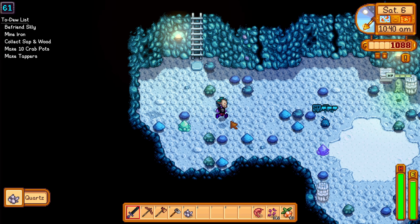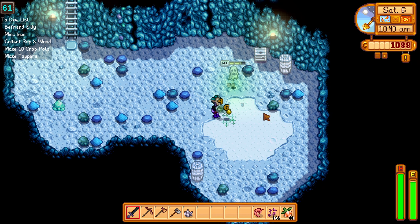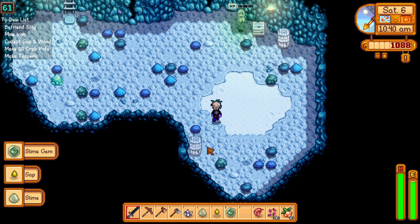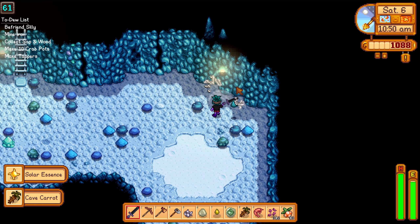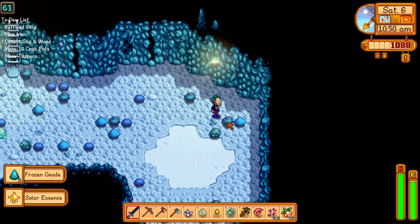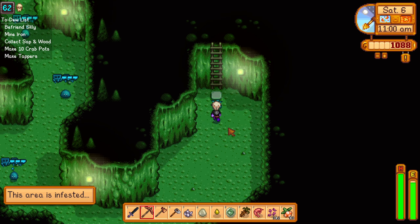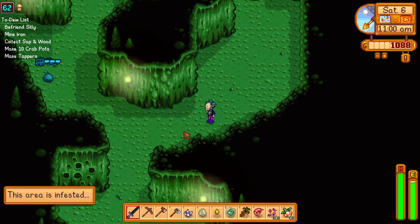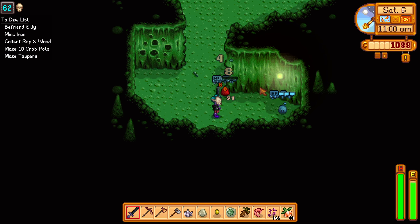Let's go on down to level 60 in the mines because we want more ghosts to appear. Air drops are super good and we already finished the skeleton content. I don't want to do more skeleton stuff — there's other things we could be doing. It's been a while since we've had a monster floor, but we'll just take care of this real quick.